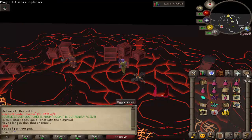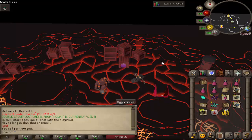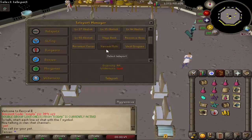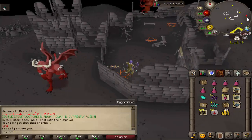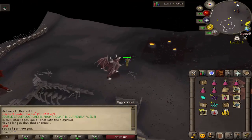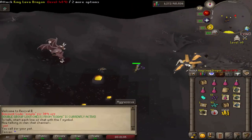There is a new group loot boss that is found deep in the wilderness. To get there, use the teleport interface, then go to Demonic Ruins. We have the King Lava Dragon - King Lava Dragon is now a new group loot boss.